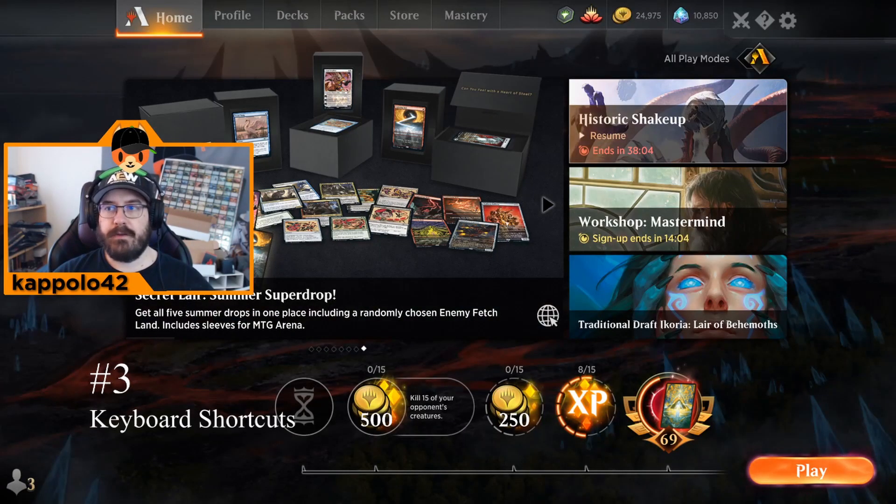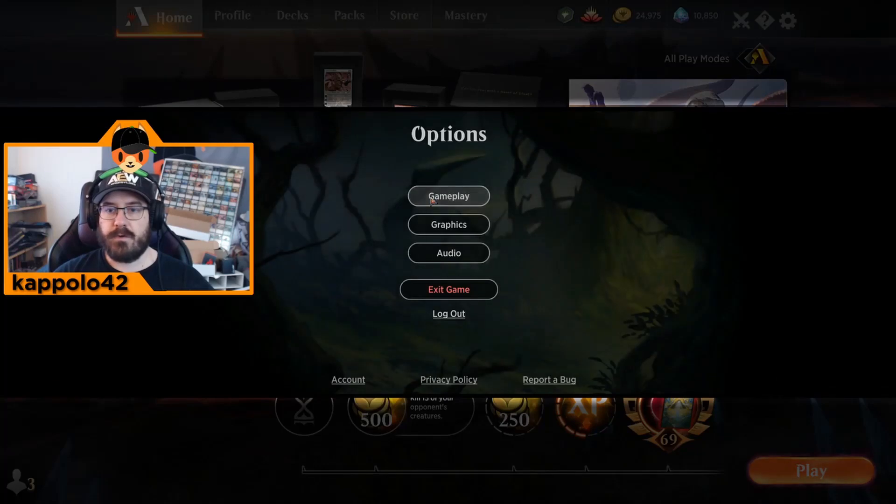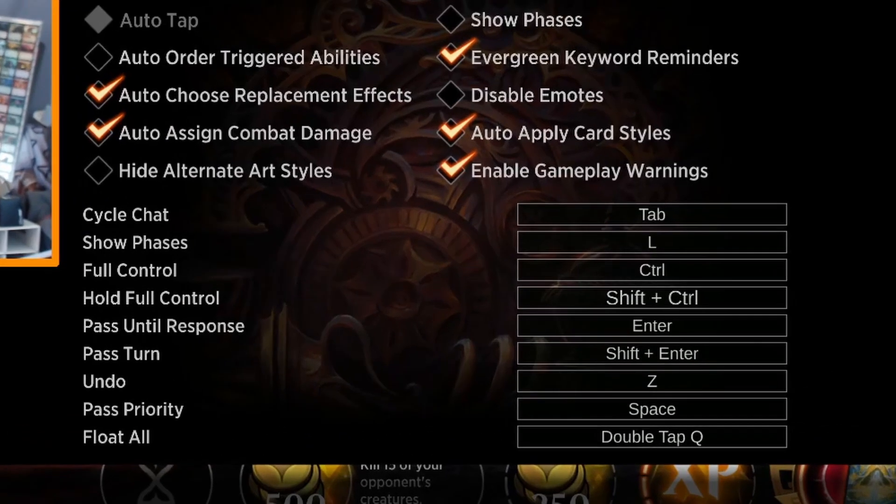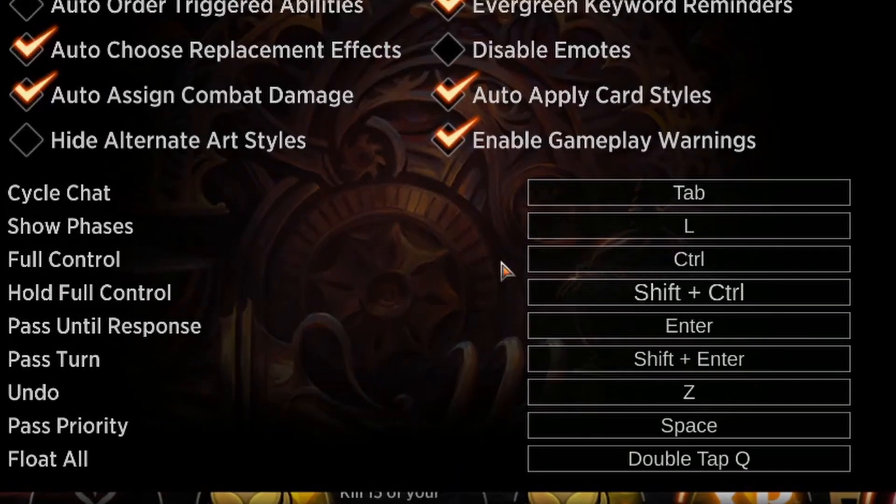The third tip is to learn the keyboard shortcuts to save time. Click the gear icon at the top, go to Gameplay, and familiarize yourself with all the options in that menu. The ones I use most often are Full Control by pressing Ctrl, and Pass Turn which is Shift+Enter. The auto-passing button during gameplay usually doesn't do what you want, so Shift+Enter — or F6 like in Magic Online — is very useful.